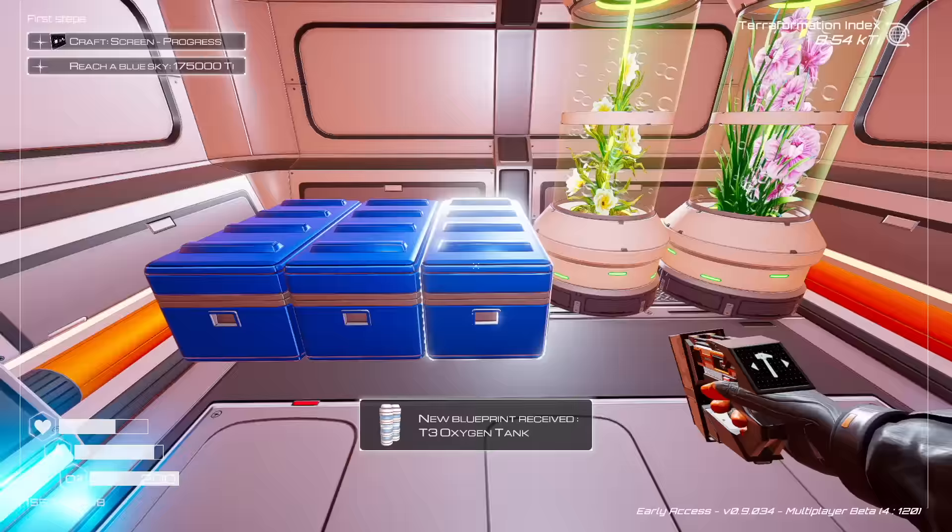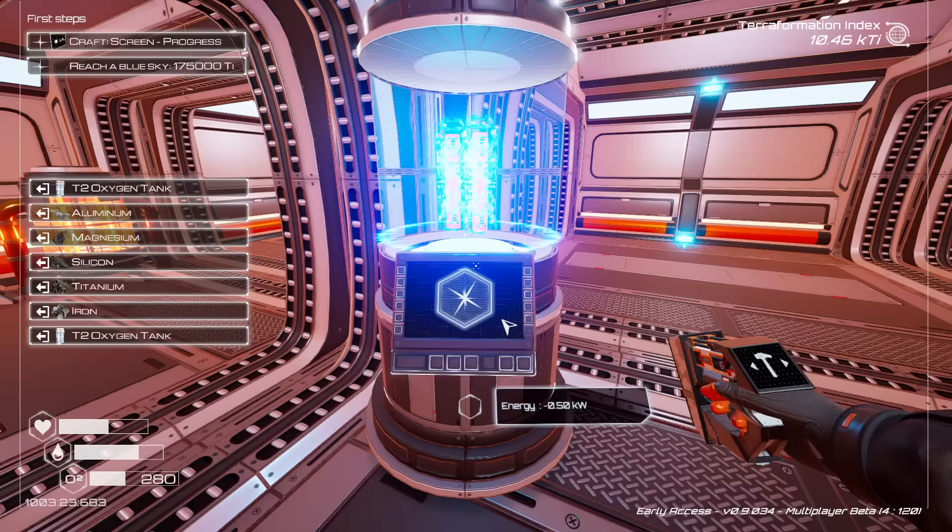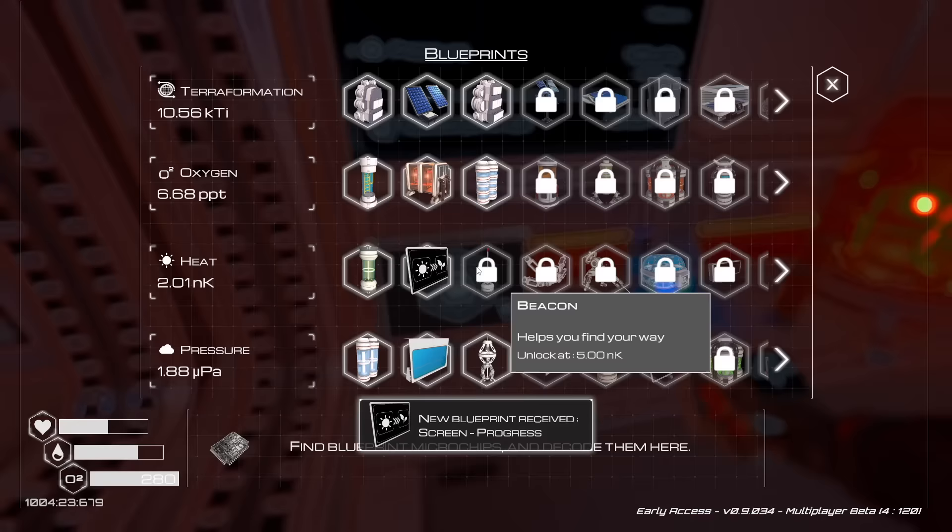Let's grab that rocket engine and head back to the base. We've got a nice little outpost right there and we can continue to build on that when we come back. Level 3 oxygen tank - 280. Our oxygen levels are out now - that's nice, we don't have to worry about that so much.